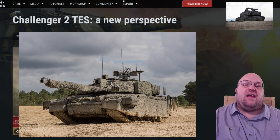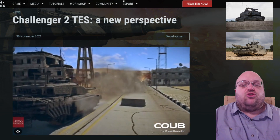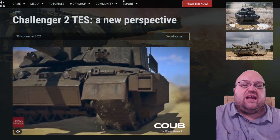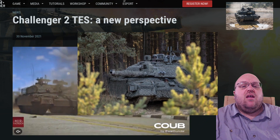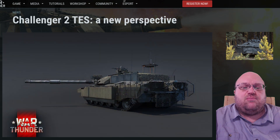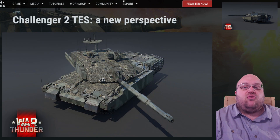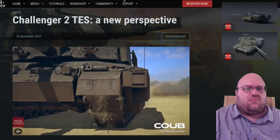This addition to the British tree is expected to handle nearly identically to the Challenger 2F Dorchester version already in the tree. The Challenger 2 TES is 8.3 meters long, 3.5 meters wide, and 2.5 meters tall, and weighs in at 74,840 kilograms. It is armed with a standard L-30A1 120mm rifled cannon, a coaxial 7.62mm machine gun, and a remote weapon station armed with potentially a 7.62mm or 12.7mm machine gun or a 40mm automatic grenade launcher. The images on the devlog look like either the 7.62 or the 12.7mm — I think the 12.7.